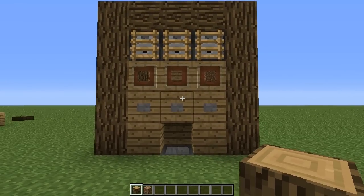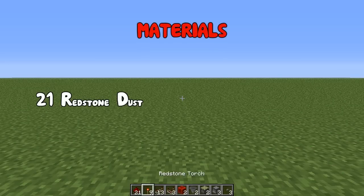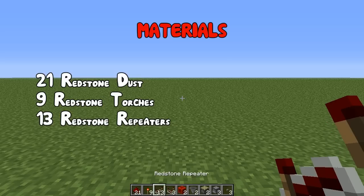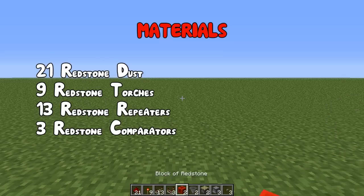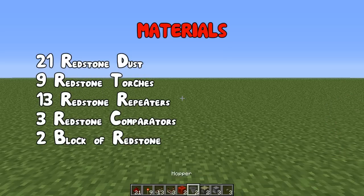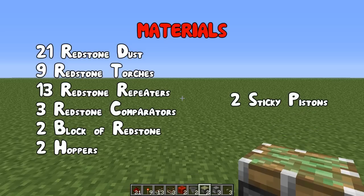Anyway, let's start building. What you are going to need is: 21 redstone, 9 redstone torches, 13 redstone repeaters, 3 redstone comparators, 2 blocks of redstone, 2 hoppers, 2 sticky pistons, and 3 droppers.